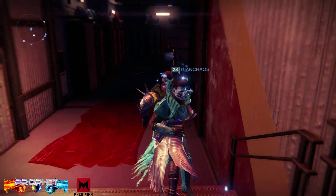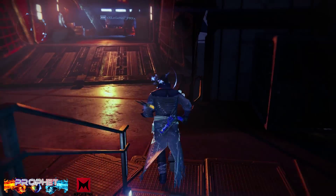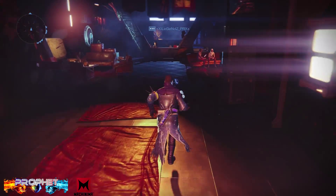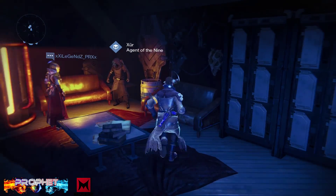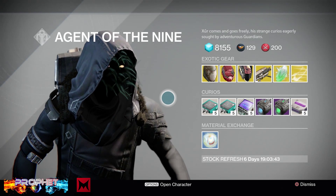Xur is all the way in the back next to the jukebox, which people love to play with. There he is, right next to that guy in the back — that's a dead giveaway for finding him. If you can't see him, just go where everybody else is.